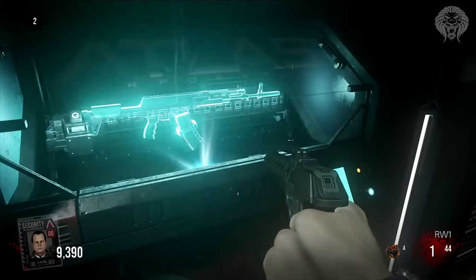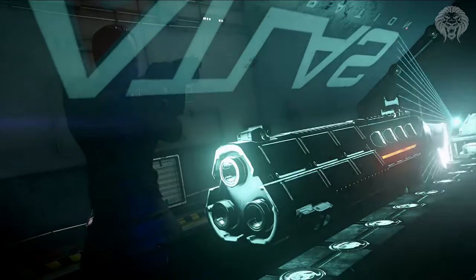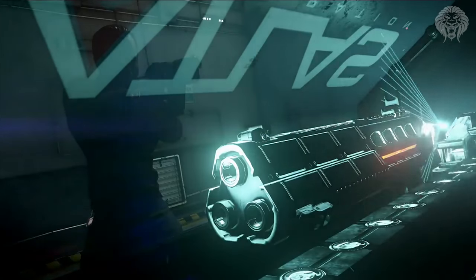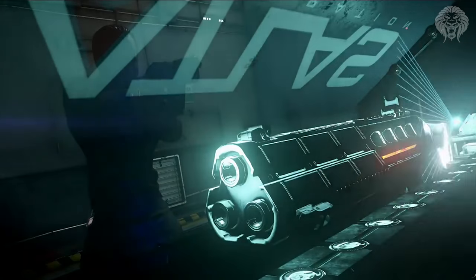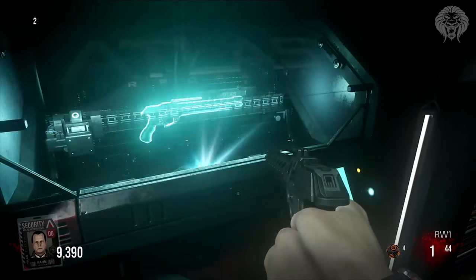Next we see something really cool — the random box and what it's going to look like in Exo Zombies: it's a 3D printer. You go up and you can see it cycling through weapons. The EM1 laser is one of them, which I think is very interesting because that's essentially infinite ammo — all you have to do is wait for it to overheat. So that's going to be a very good weapon for zombies. When you actually get a weapon, it prints it in front of you with a really cool animation where a robotic arm creates the weapon.